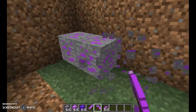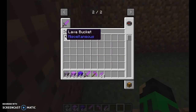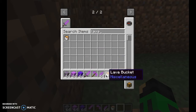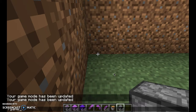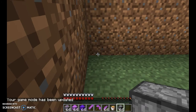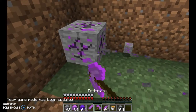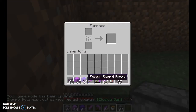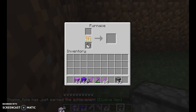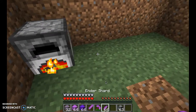If you mine it in Survival Mode and come across some ore, you mine it up and it'll drop the block. When you smelt it, you put it in the furnace. Put some of those in, and when it comes out, it will come out as this Ender Shard — it's a very rare gem.